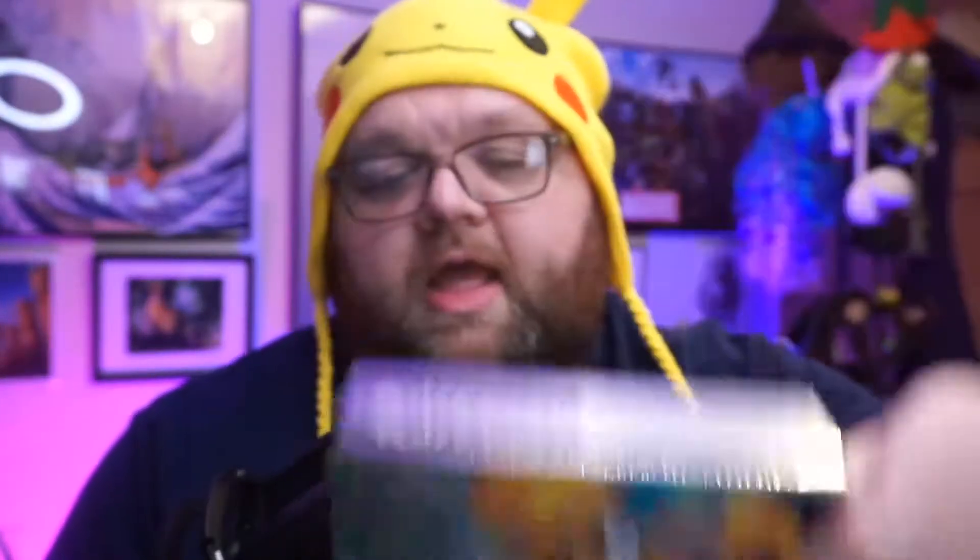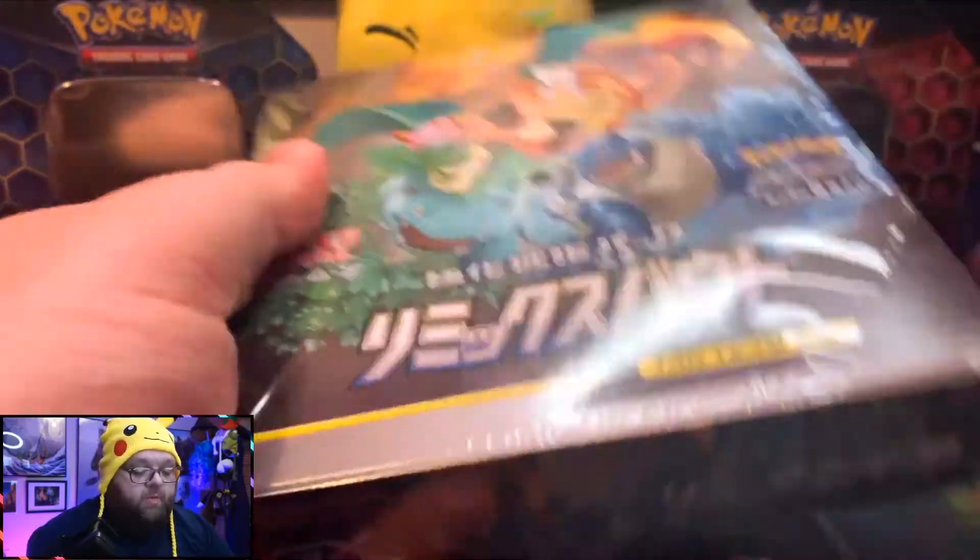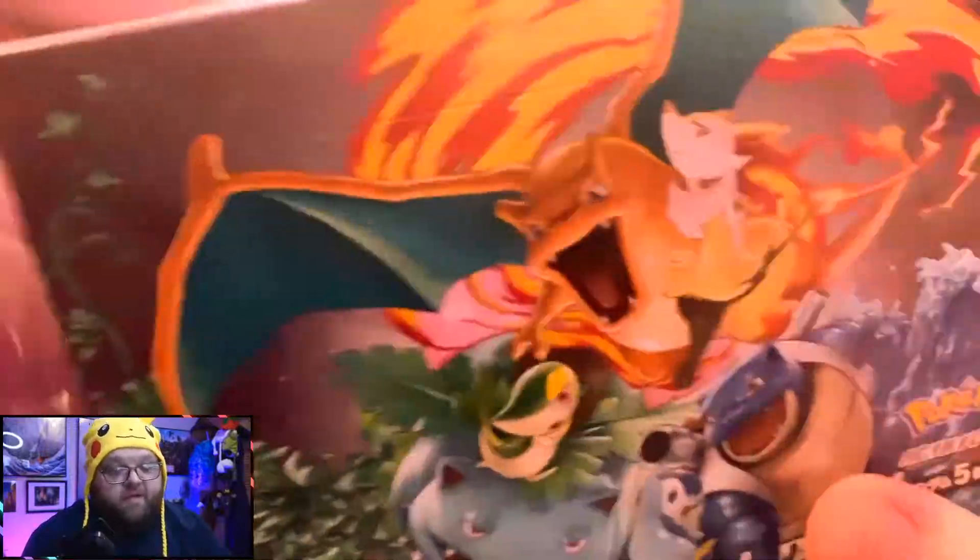There we go. This thing has 36 or 30 boosters of five cards. Japanese packs are a little bit different than American. Let's get into it. The first thing we want to do is open up the box, get all these boosters out, and open them up. I'm going to go ahead and pre-cut them with scissors just to save myself some time.